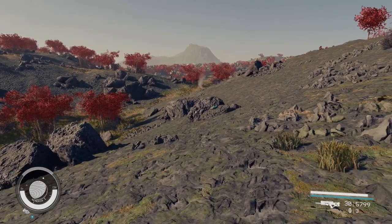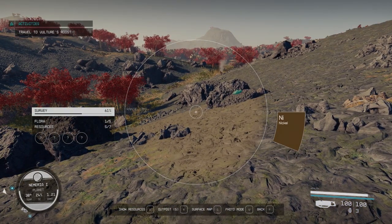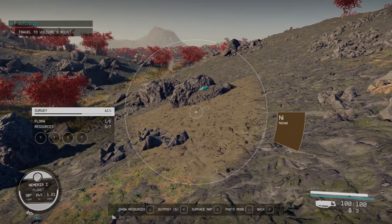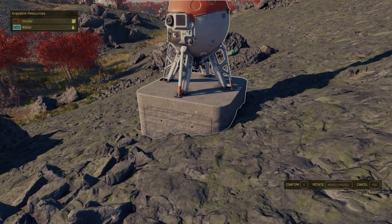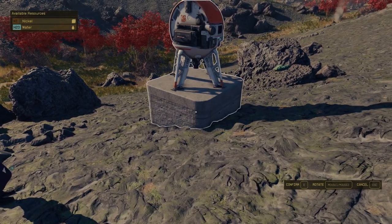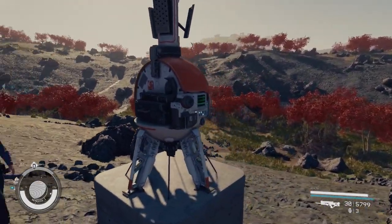If you press F, on the bottom it says Outposts and in parentheses the number of outposts you can build. I've already placed two or three of them, so I'm going to press R. This is your outpost beacon — what you need is nickel and water. You place it down, confirm, and it'll show you some information.